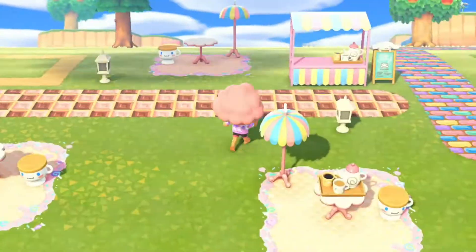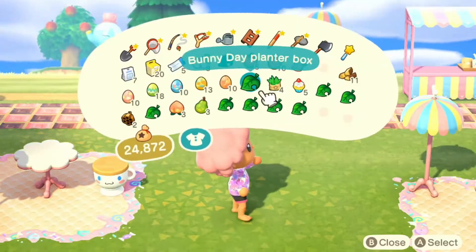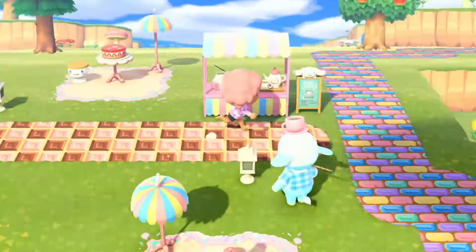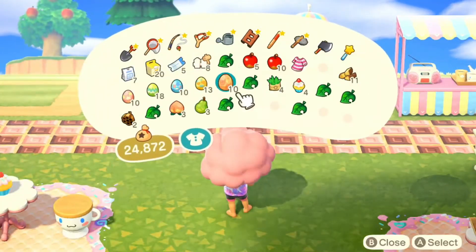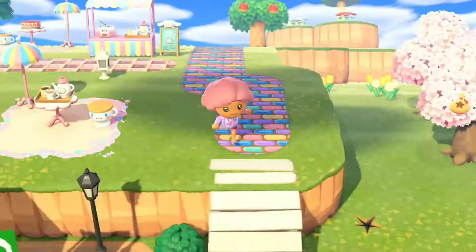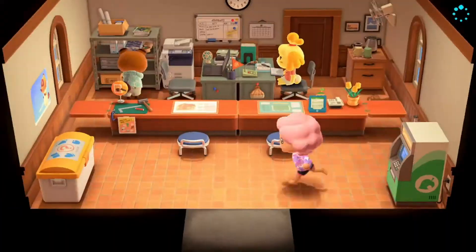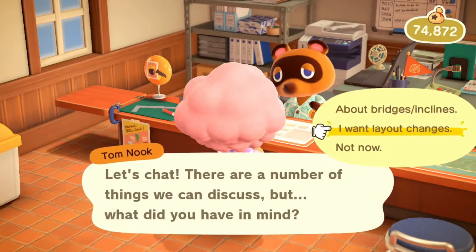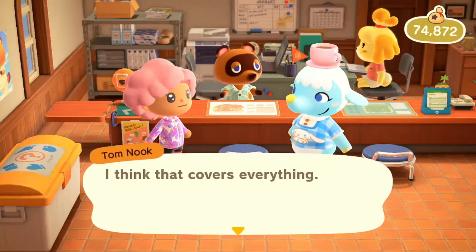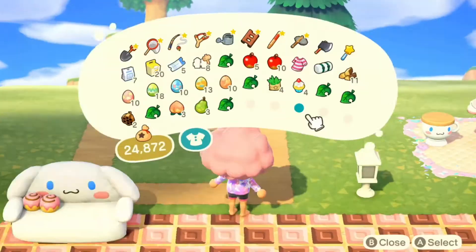As I was decorating I was struggling a little bit trying to figure out where I wanted to place items, because when I started I knew I wanted to make a cafe but I didn't really have a plan — I just kind of rolled with it. I ended up using these birthday cupcakes and the mom's homemade birthday cake, and I just set those on the tables to make it super sweet. Here I am finally moving Chai's home to where she's going to be. It still bothers me that it's 50,000 bells just to move a villager's home, but we're just gonna have to work the stalk market.